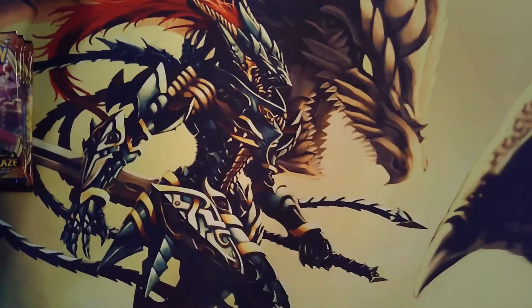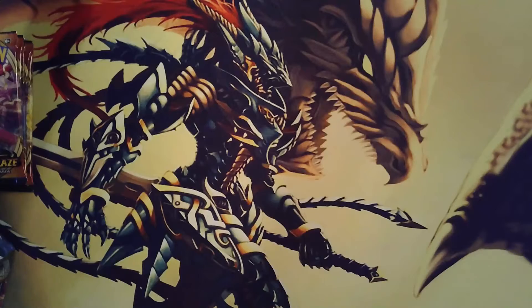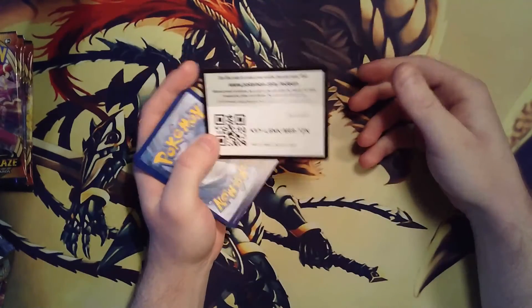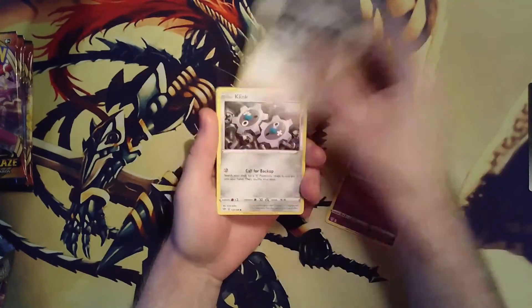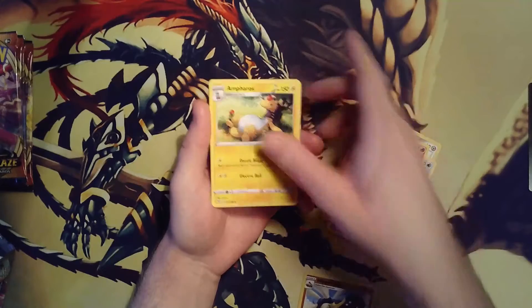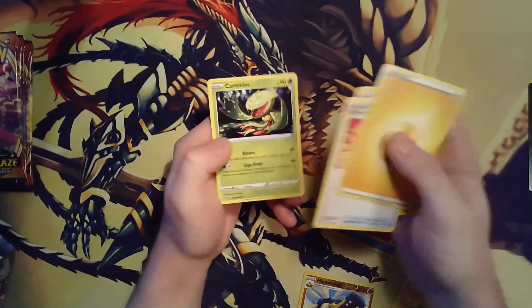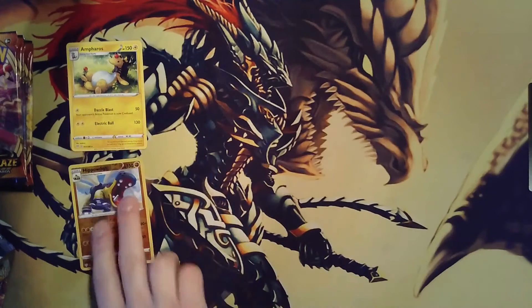Alright, let's jump straight into it ladies and gents. You guys know the drill - there's a green code. There's the code card for you guys. Jigglypuff, Dunsparce, Clink, Marini, Torchic, Reverse Hippodon, and a rare Ampharos. Lightning Energy, Yellhorn, Flaffy, Carnivine. Alright, rare reverse.